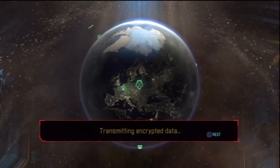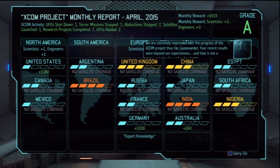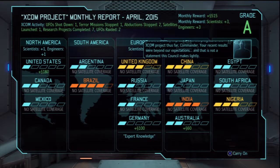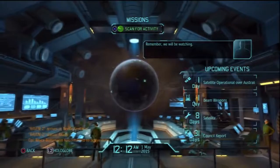Incoming transmission! Hello — we are extremely impressed with the progress of the XCOM project thus far, Commander. Your recent results were beyond our expectations, and that is not a statement this council makes lightly. Alright, we did quite well this month and got an A for effort — we got three scientists, three engineers, and a bit more money. Of course, all that will be spent almost immediately.